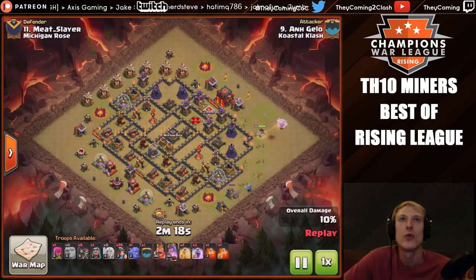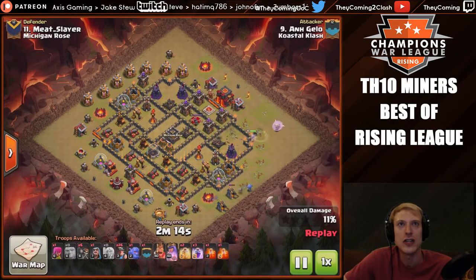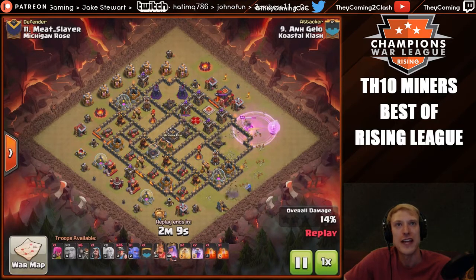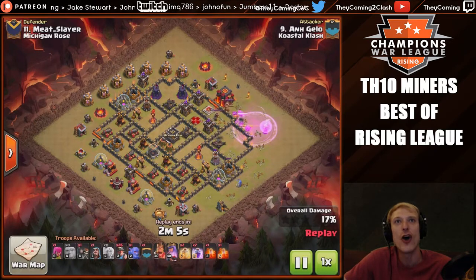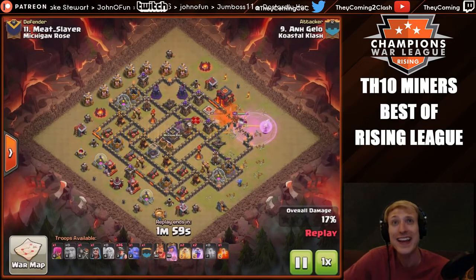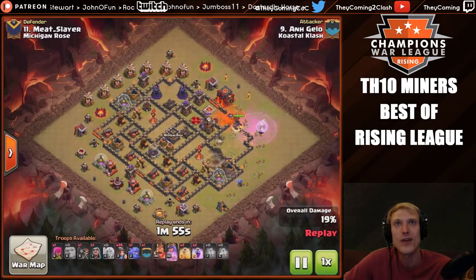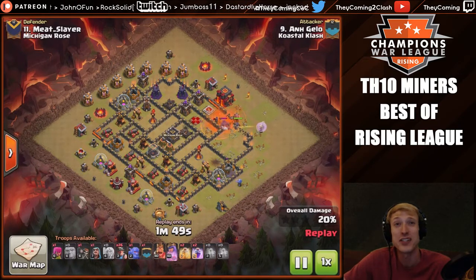He gets a better angle with those healers and now the queen goes in. He puts the first rage spell here, takes out a wizard tower and an archer tower, and now breaks in. Look at the wall breaker action — that is a huge hole in these walls. The poison spell hits the king and the queen, and the CC has come out. He's going to have to drop that second poison to help handle that loon and that golem as they approach.